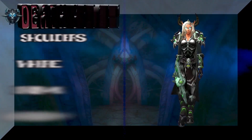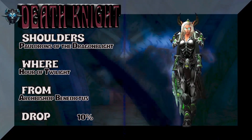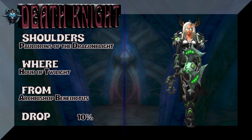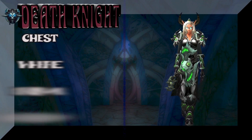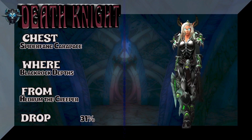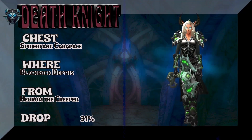For those loyal viewers, yes, I have done this set before — I showcased it before but made a few changes. I thought I made it a little bit better. Pauldrons of Dragonblight, Hour of Twilight, 10% on the drop rate. The chest is Spiderfang Carapace out of Blackrock Depths — Hedron the Creeper is the boss, 31% on the drop rate.